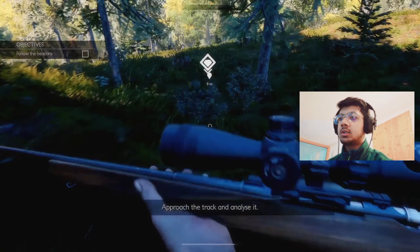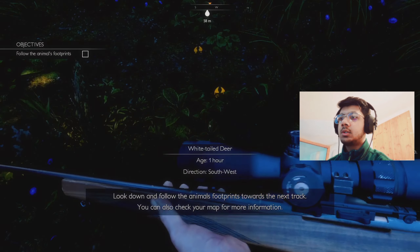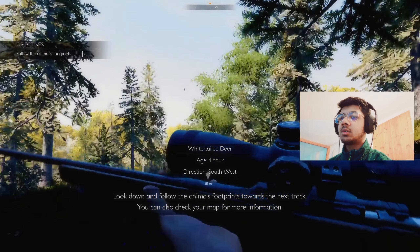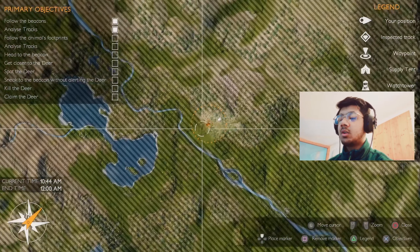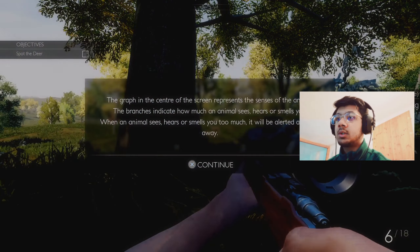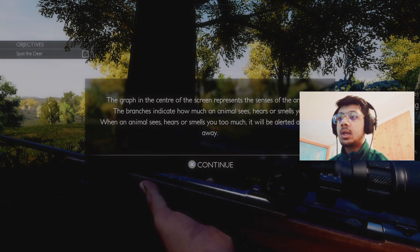Approach the track and analyze it. White tail deer is 1R. The graph in the center should represent the senses of the animal. The imaging is how an animal sees, hears, or smells you. When an animal sees, hears, or smells you too much, it will be alerted and runs.